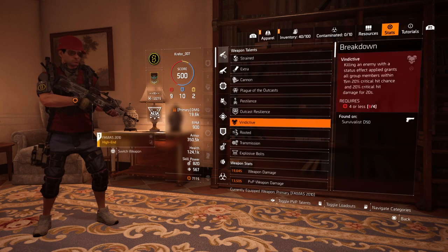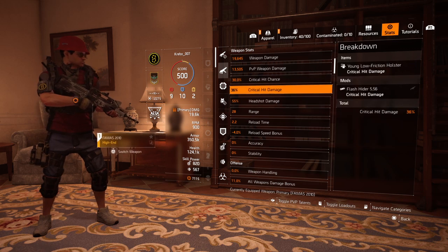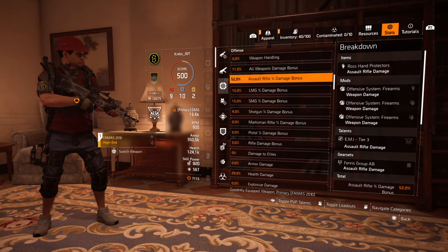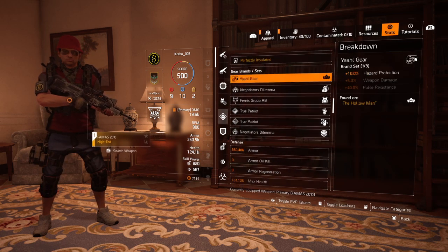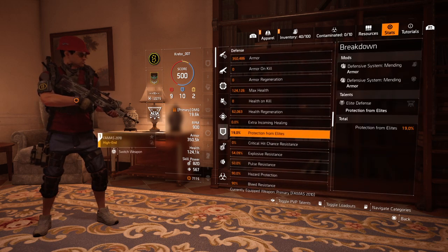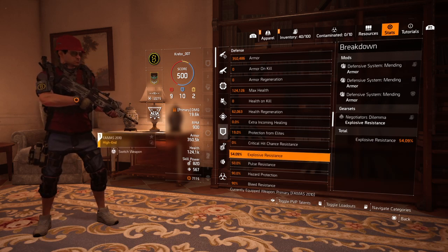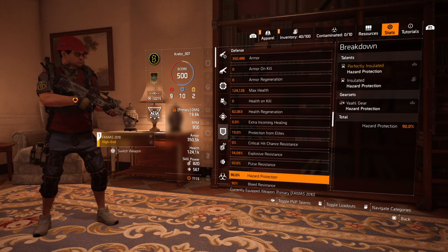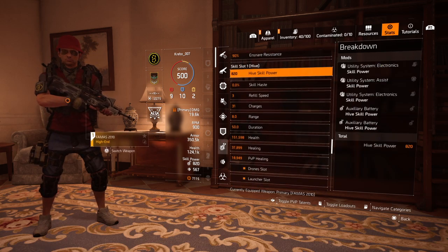I'll show you the stats real quick. 30% crit chance, and some crit damage — I wasn't going for full crit because it wasn't possible with these pieces. All weapon damage: 11. Assault rifle: 52. LMG: 15. Going down here, explosive resistance: 54.09% — so I could add 7% more to that, but it might not be necessary. Pulse resistance because of our vital. And zip protection at 90, protecting against bleed, burn, confuse, and all the status effect things.